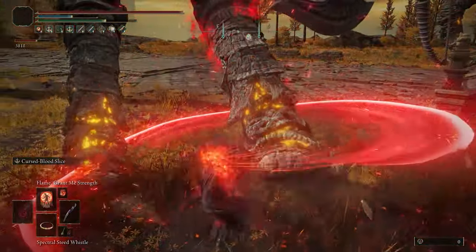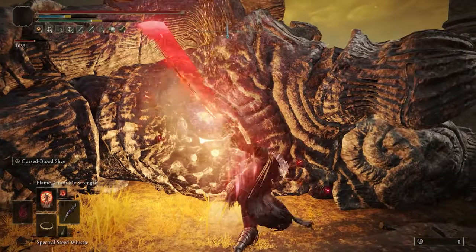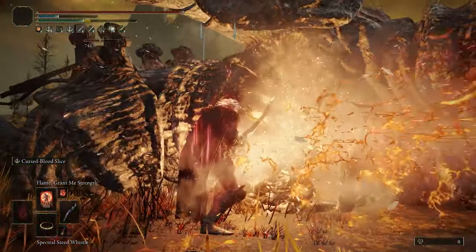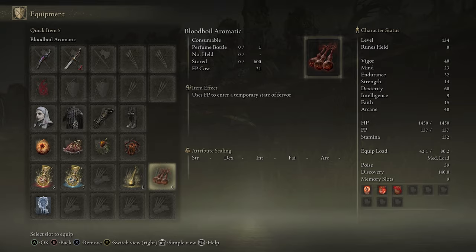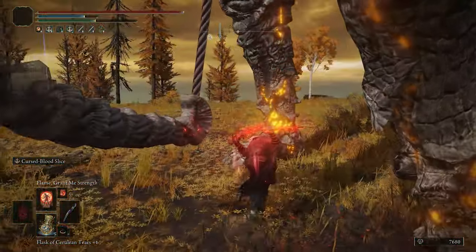This will definitely benefit Morgott's Sword, both in terms of direct physical damage and also the subsequent Hellfire Explosion. The reason I'm talking about this is because if you're trying to also incorporate a Blood Boil Aromatic, it's going to override the Flame Grant Me Strength. So if you're going with this, either choose one or the other.